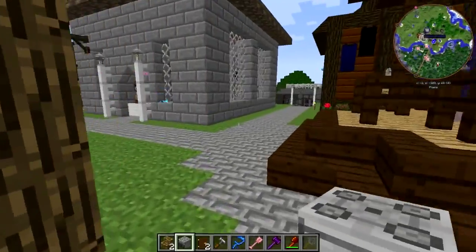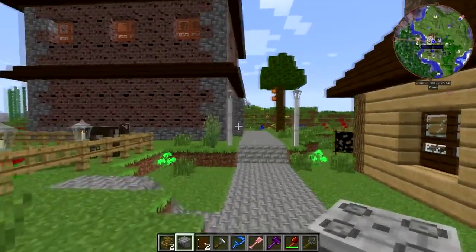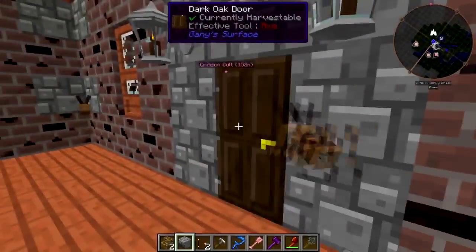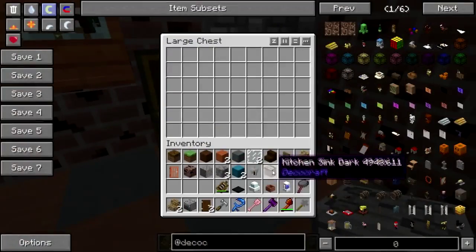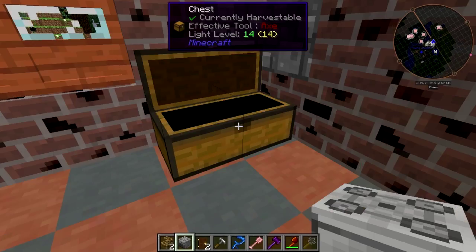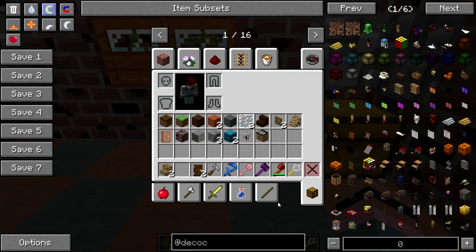Alright, let's take all these cooking implements and put them away so we can put them where they need to go later. If anyone knows what mod makes the crickets, please tell me — I looked in config, I couldn't find it, and they're driving me nuts. Alright, we're gonna put the stove right here next to the sink.